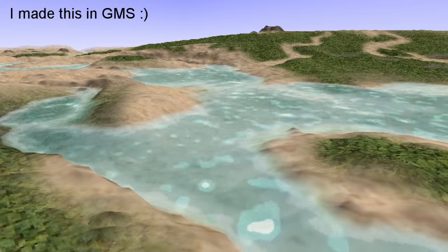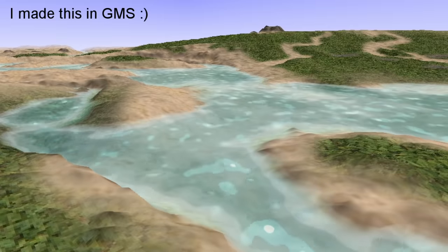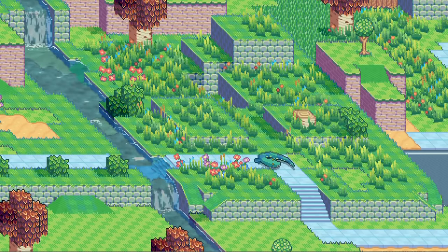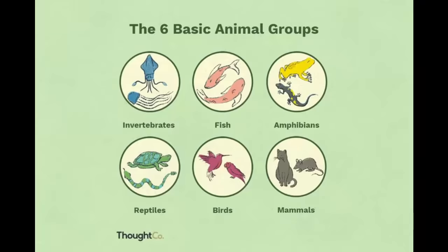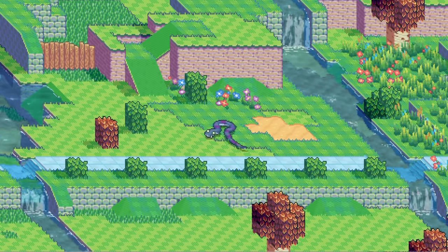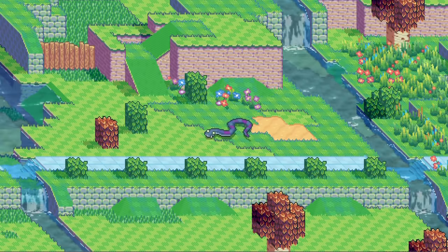I'm going to look at real life for some monster inspiration. There are six major animal groups: fish, birds, mammals, vertebrates, reptiles, and amphibians. Amphibians and reptiles are very similar from an animation perspective, so I'm going to mark both of those as done for now. Fish don't have legs, so they should be pretty easy to animate procedurally. I like easy, so I'll start with fish.